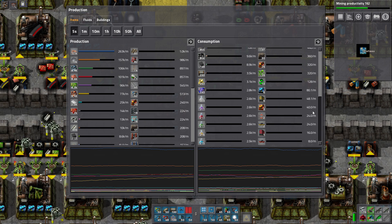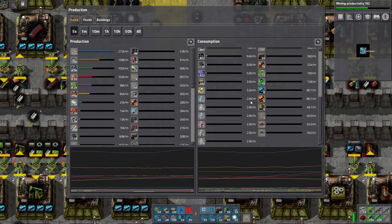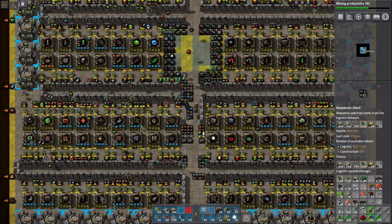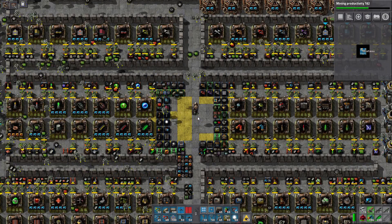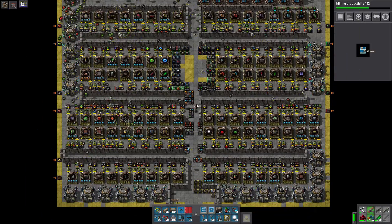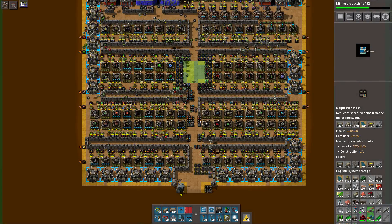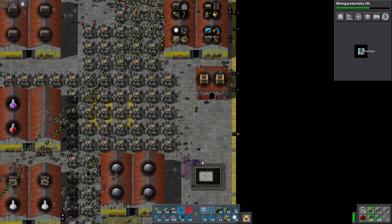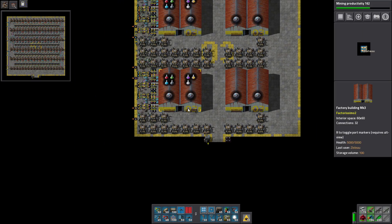Here are our production numbers: we've been basically sustaining 2.6–2.7 thousand science per minute for a few hours, so that's pretty good. We've broken through our previous bottleneck — before the new robots we were at about 1.2 thousand. We hit over a thousand, which made us an official vanilla-plus Factorissimo megabase, which I really wanted to achieve before adding anything else. We probably could have done more with a higher frame rate if the base were smaller, but the goal — which I wasn't sure I'd ever mention because I didn't want to jinx it — is five thousand science per minute.